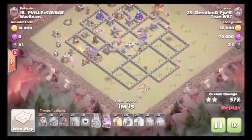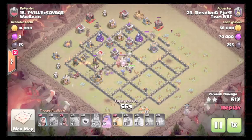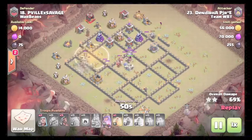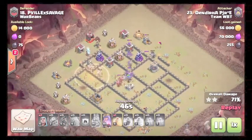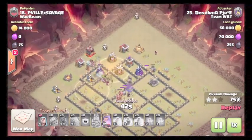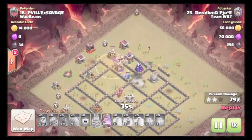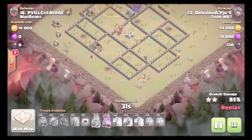Starts hogging at about eight using a couple hogs, saves the other hogs, drops a healer near the giant bomb area. Other hogs come in at about eleven. Uses the last healer around the wizard tower. Wizards are still up from the funnel, dropped two wizards down here to clean up.